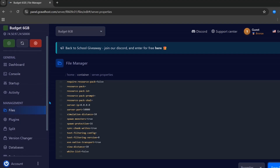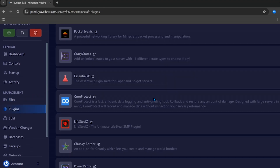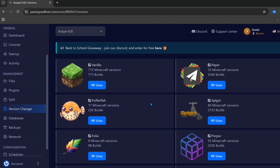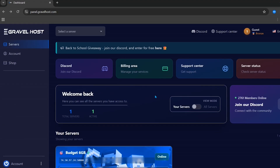To install plugins, click on the Plugins tab, where you can search for and install any plugin directly. You can also change your server version by clicking on Version Changer and selecting a different version from there.